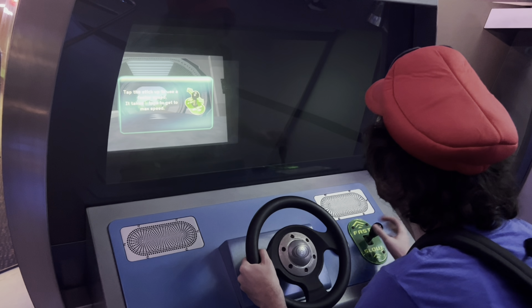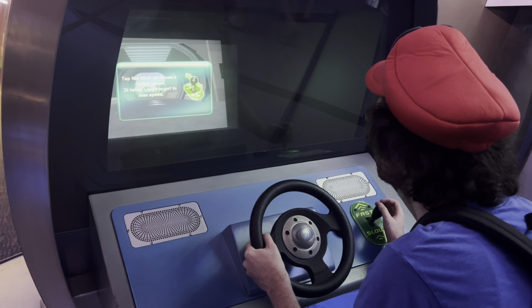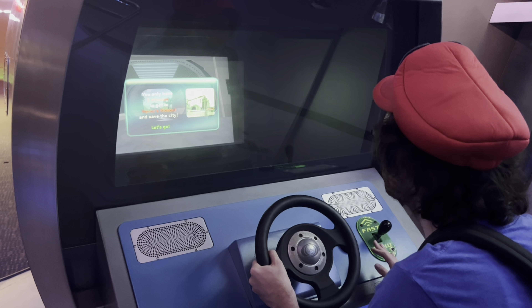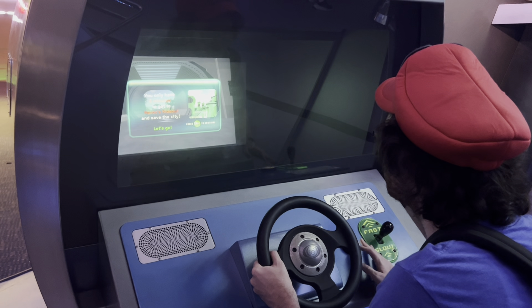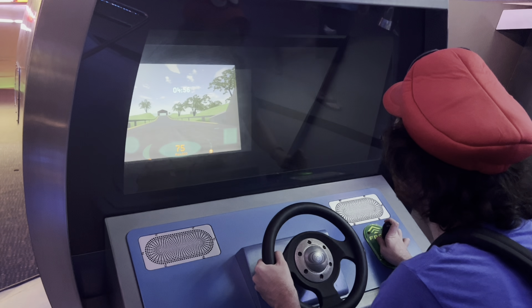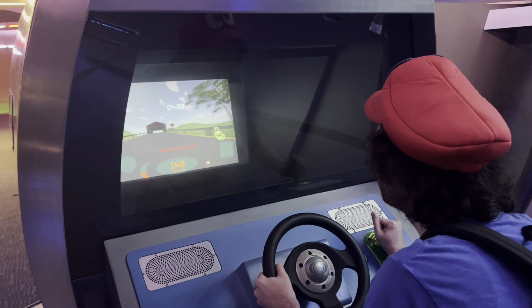Tap the stick forward to use a faster speed. It takes 4 taps to get to maximum speed. Hurry! We only have 5 minutes to get to Havoc's Hideout and save the city. Tap the stick to go faster.